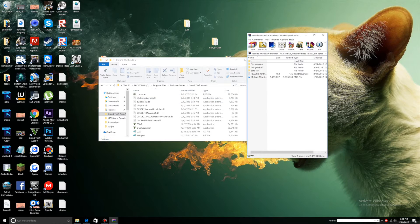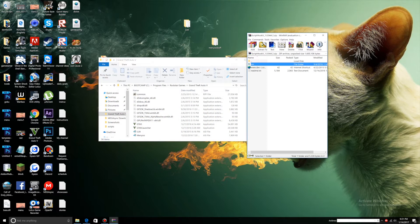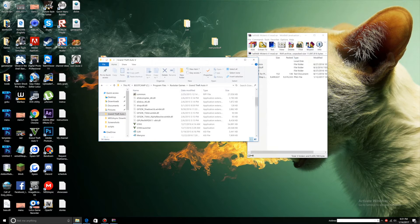Now, what you want to do is install ScriptookV and ScriptookV.net and all the other components. Let's start with ScriptookV — click the bin folder, select ScriptookV.dll, and then put the .dll and drag it into your main directory. Now let's go to ScriptookV.net, look for ScriptookV.net.asi, and drag it into your main directory.